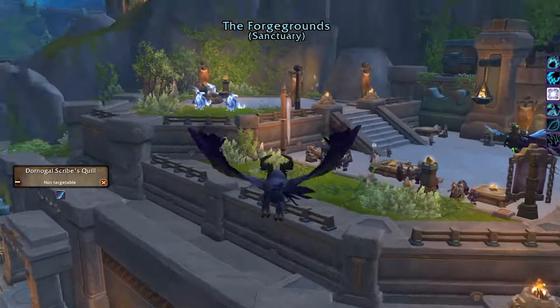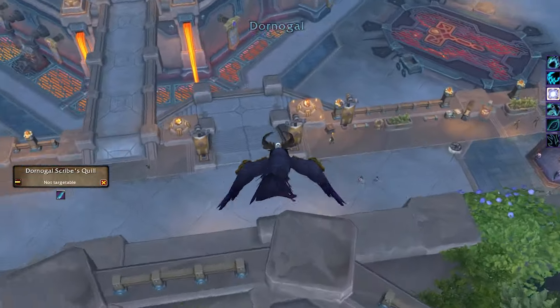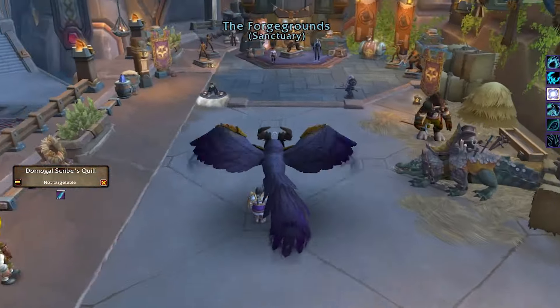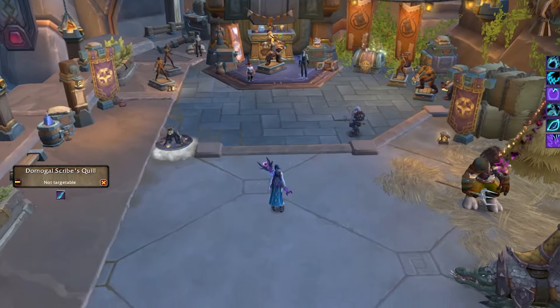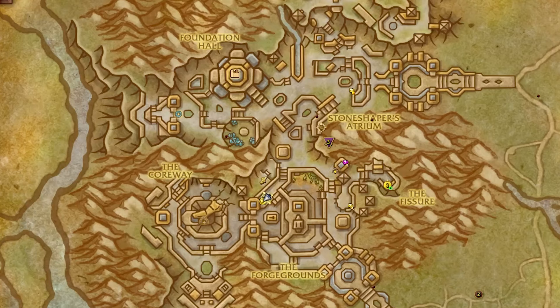It's just down here. Here's the flight path and you can just go kind of over and then down here — very easy to find. Here's the map opened in case you need it. Actually, I forgot that they put the icon on the map now.